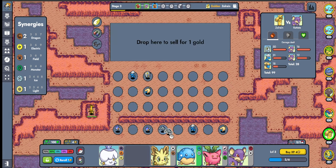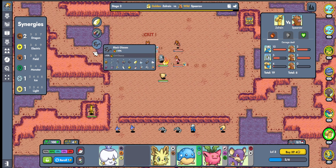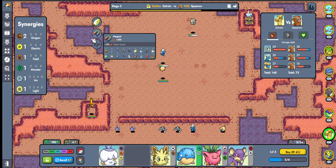I am absolutely down to try and get a Frigibax game - even the second evolution, I'll play it. So we need a hard scale. Muscle Band seems pretty good on it because it gives some defenses. Pokedoll is always good as well.